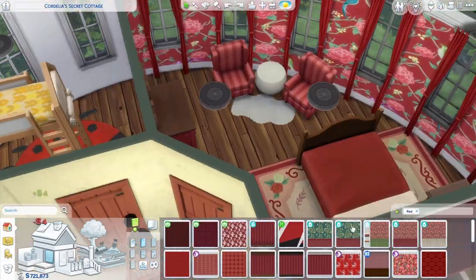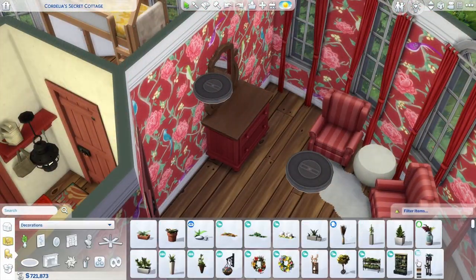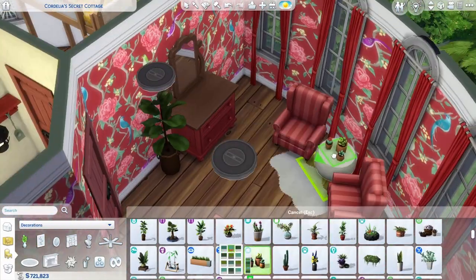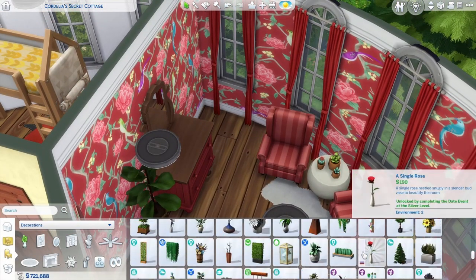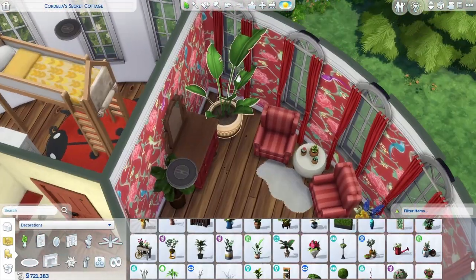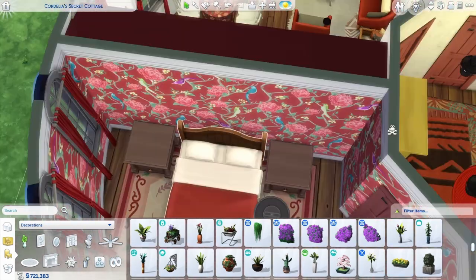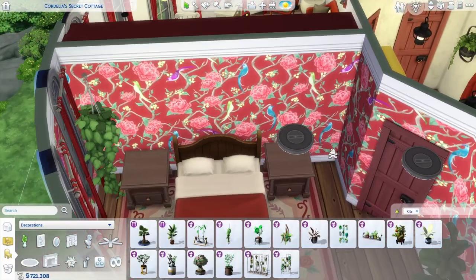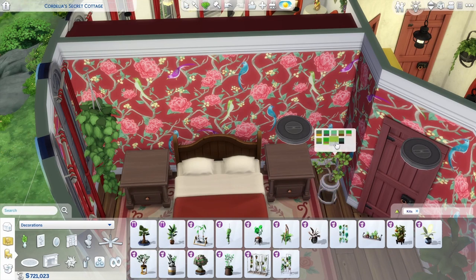This is where I used the Decor to the Max wallpaper. I changed it a couple of times - I was a bit indecisive - but I went back to this one because it felt the most cottagey. The other ones felt a bit too fancy, but this one still felt a bit cottagey. And I just chucked a whole bunch of plants in there because I feel like a cottage needs lots and lots of plants - the plant kit had my name written all over it as well.